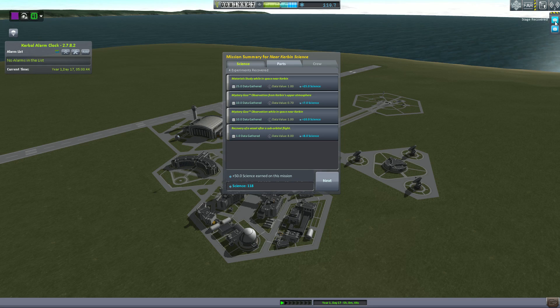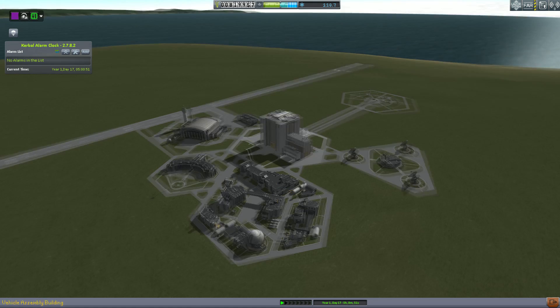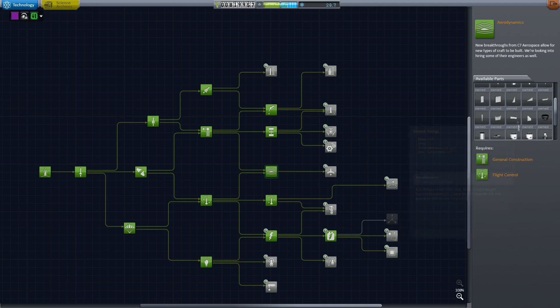Next episode, I wanted to build a plane to go to various nodes for contracts, so I wanted to get all the plane parts — and there it is. Click, click, and done. Thank you guys for watching, that'll be it.